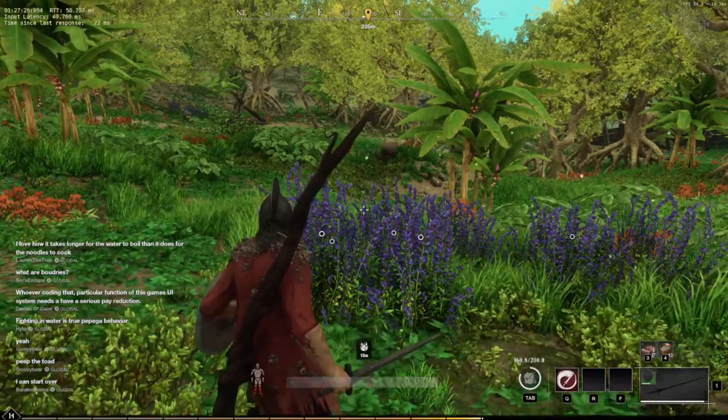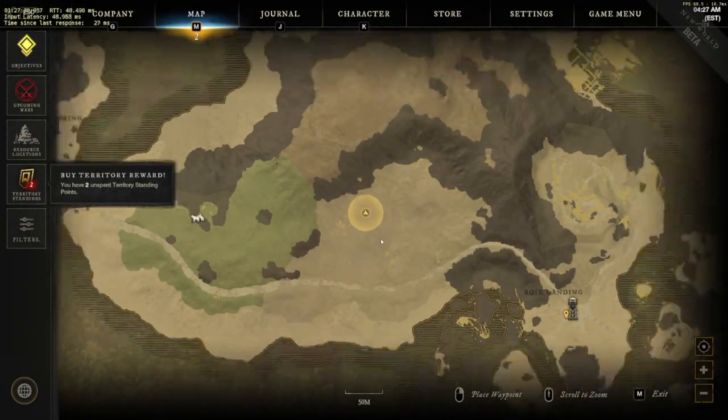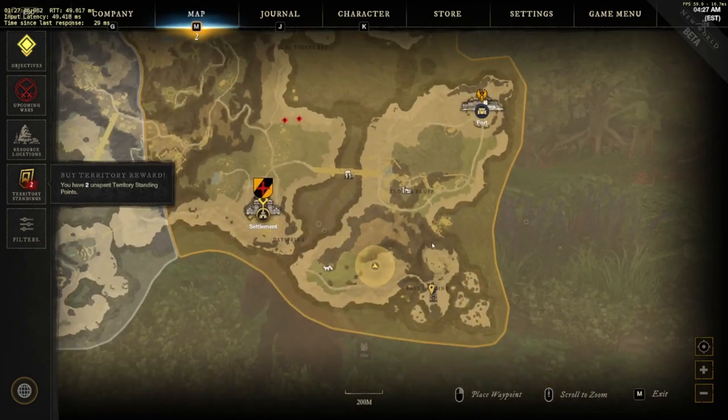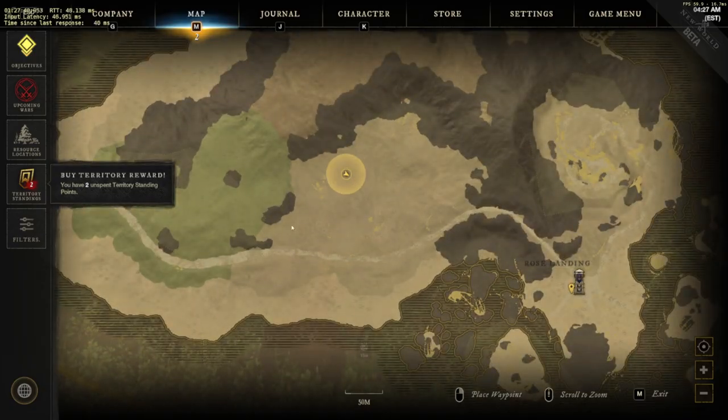Alright, hey guys, welcome back to another tutorial. Today we're going to be talking about another herb location, and this one's going to be located in First Light, right over here in this region. It's going to be close to the watchtower, in this region right over here.